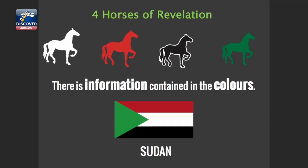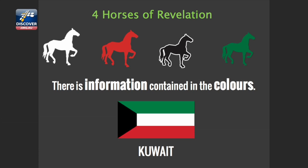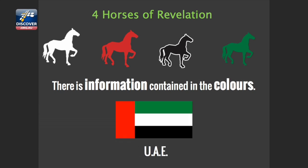What colors do you see on the national flag of Sudan? This is another player in World War III according to Ezekiel 38–39. White, red, black, and green. Let's go to Kuwait — white, red. And the United Arab Emirates — white, red, black, and green.